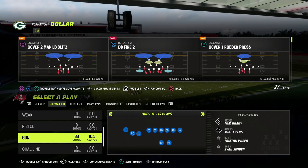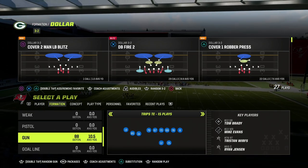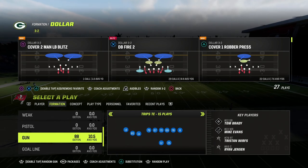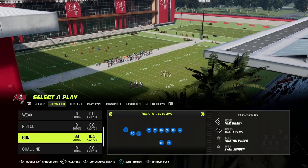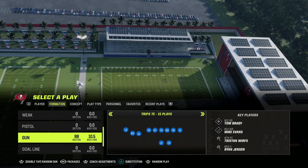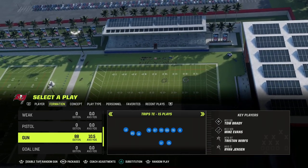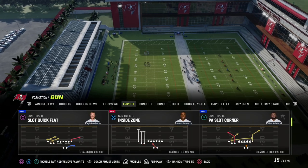In this video I'm going to show you a really simple play out of the Trips Tight End formation that you can use to consistently beat man-to-man coverage in Madden 23. My name is Cody — welcome to the YouTube channel where we do daily videos to help you get better. If you're looking to improve, hit the subscribe button. Also, if you want my full Trips Tight End offensive ebook, join our Patreon for only $10 — you get access to all our ebooks and updates, including over nine offensive and defensive ebooks. The Trips Tight End is one of my personal favorites.